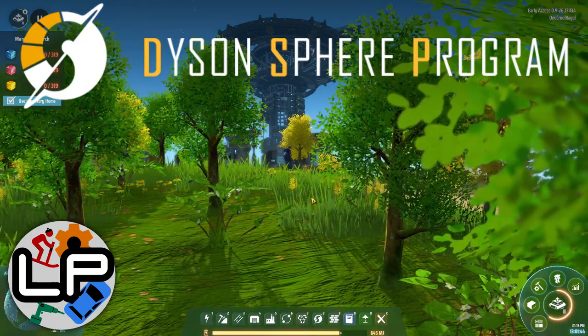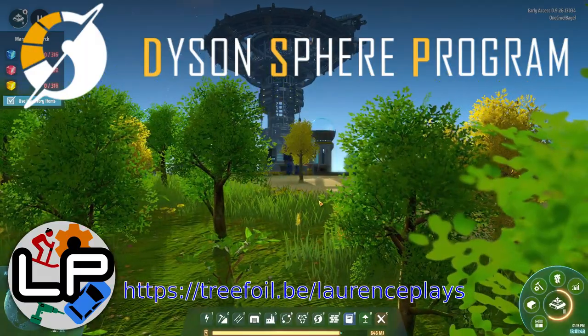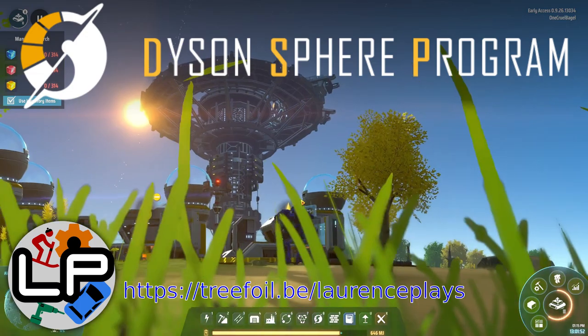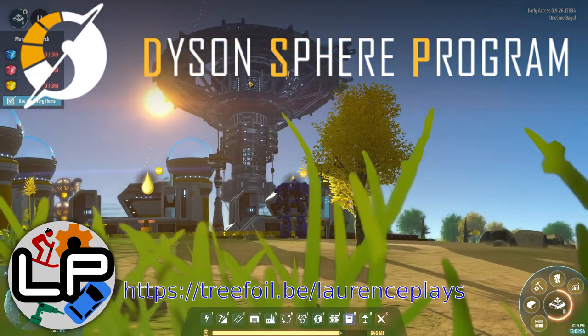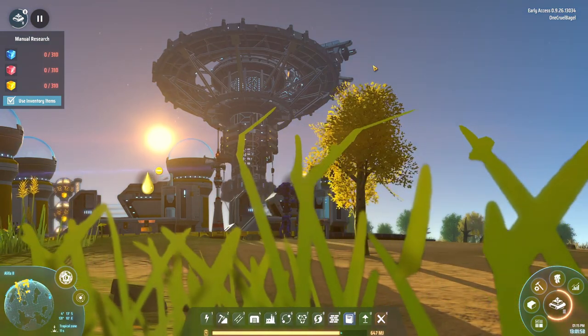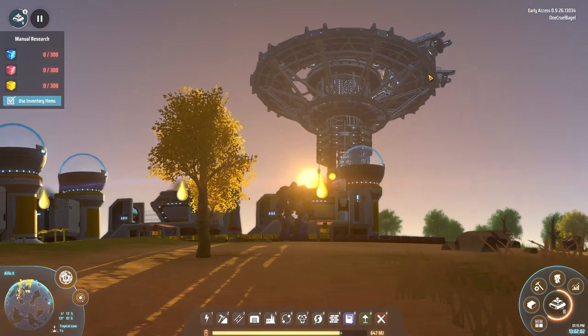Hello everyone and welcome to LaurencePlays for your weekly Dyson Sphere Program update. The big exciting news for this episode is that I've finally managed to build up a logistics tower - the Interstellar Logistics Station. This is basically a big tower that these spaceships around the edge can take off and land from.